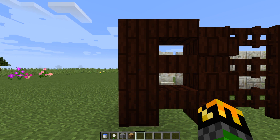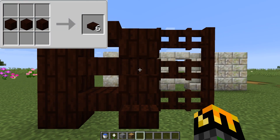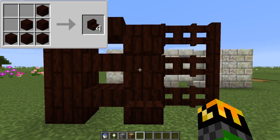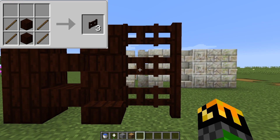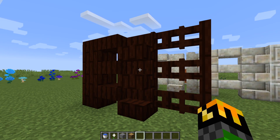Just like any normal log, one piece of living wood can be turned into four living wood planks. Those planks can be turned into slabs, stairs, fence gates, and fences. Again, these are all cosmetic so use them as you wish.